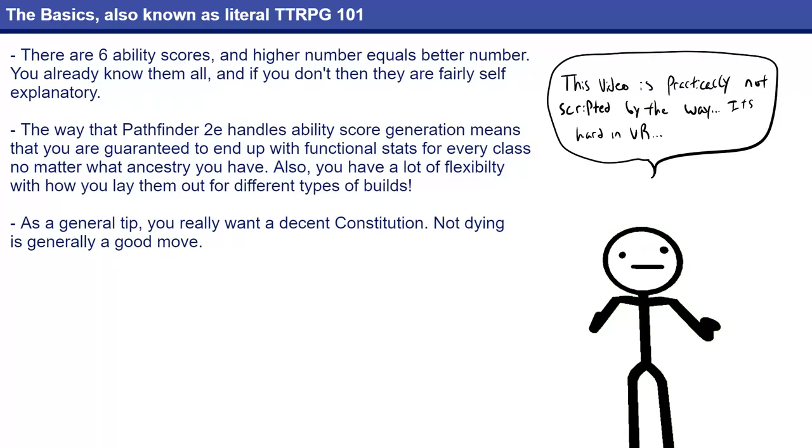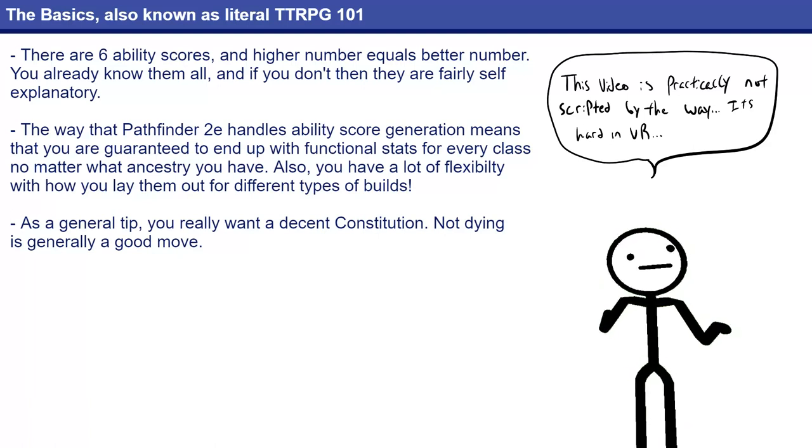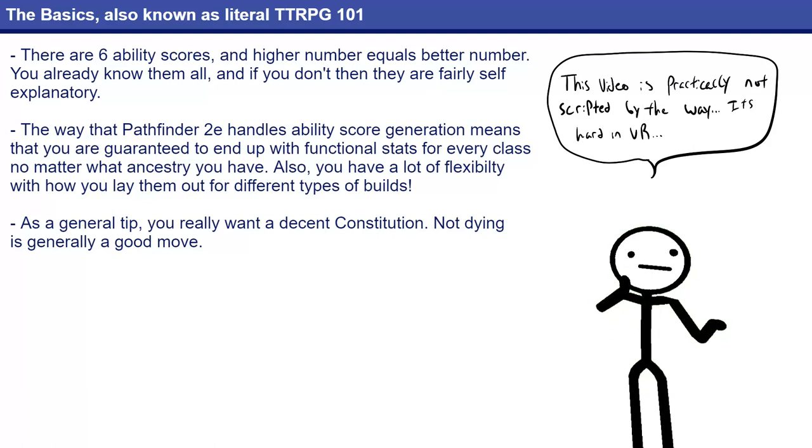Let's cover the basics so everyone's on the same page. There are six different ability scores — you almost certainly know what they are — but they are Strength, Dexterity, Constitution, Intelligence, Wisdom, and Charisma.